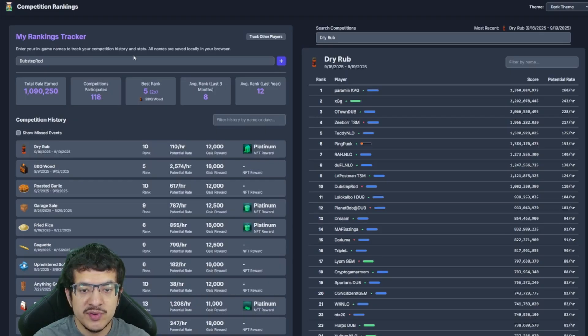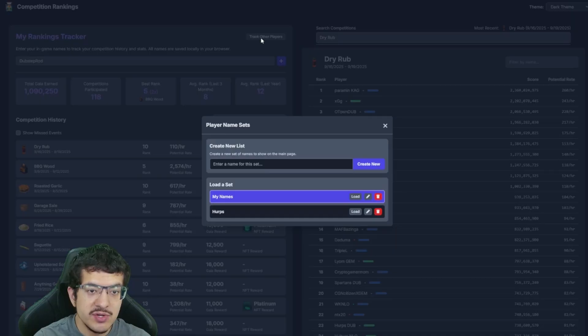Now I'll show how to find your old names if you don't remember them, and explain the Track Other Players button. With Track Other Players you can create different lists to quickly save name sets for other players — friends, guild members, or rivals — to see how they're doing.